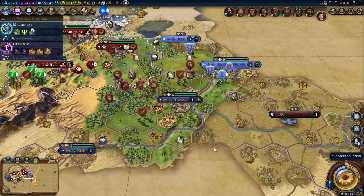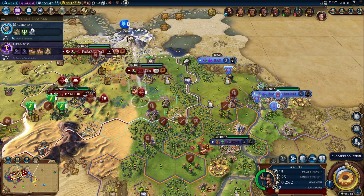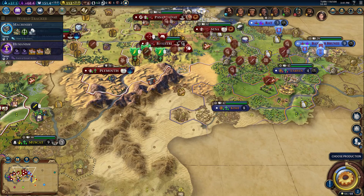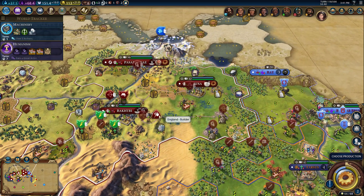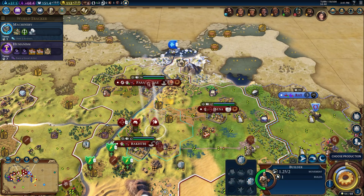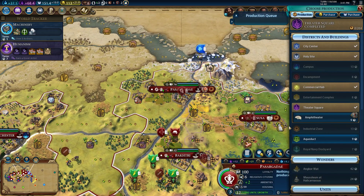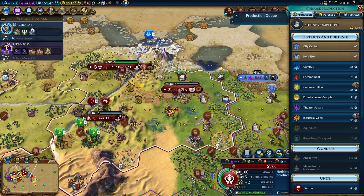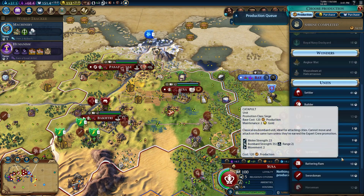Tarsus, we should be able to take you. We need to get machinery and wait two more turns.